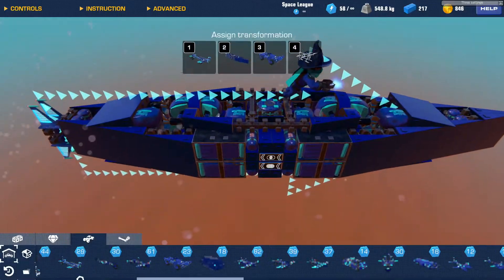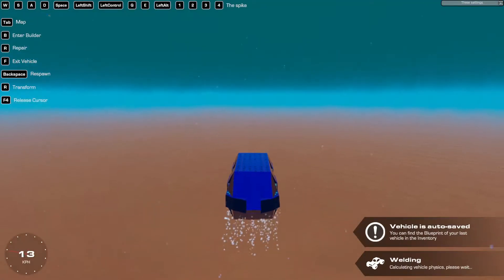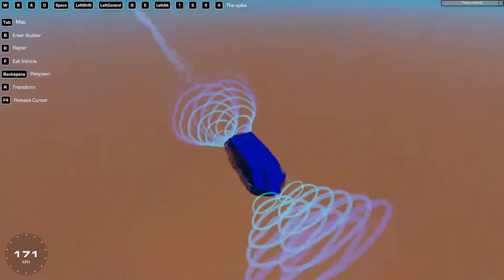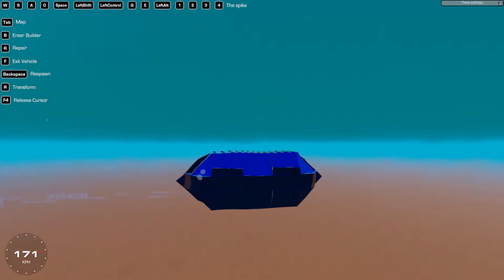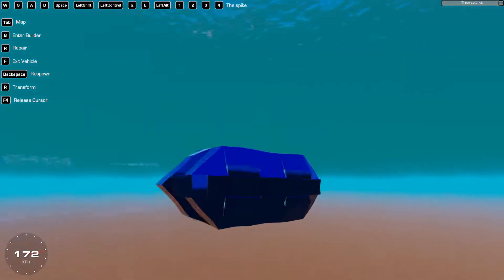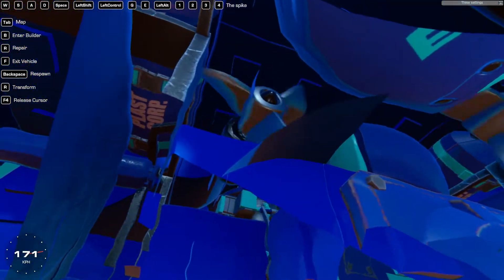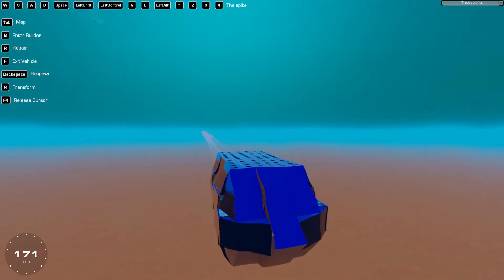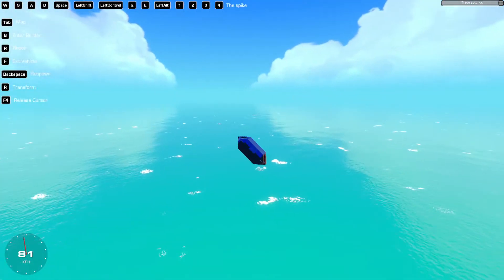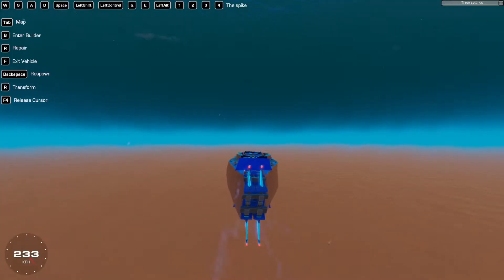This thing actually came from a little pill shape right here. The first version was using the original water propellers, and even though I built it for the High Seas campaign, it didn't come to my mind that the other propellers might be faster - and yeah, they are much, much faster, which is neat.